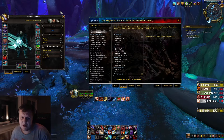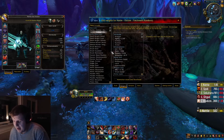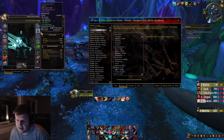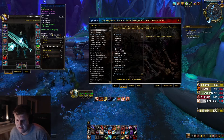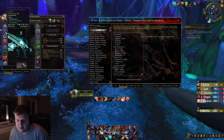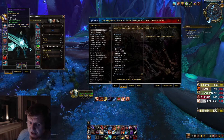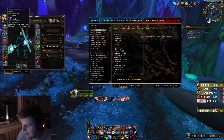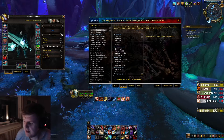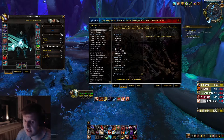I have a video on my channel from about two years ago on how to sim your character — it's still valid, so you can check that out. But based on my simulations, go for agility and then haste and versatility. Your simulations might look different, so I would suggest you sim your own character. As you can see, I currently have a lot of mastery gear, which is my worst stat for dungeons, so I'm working on replacing that.